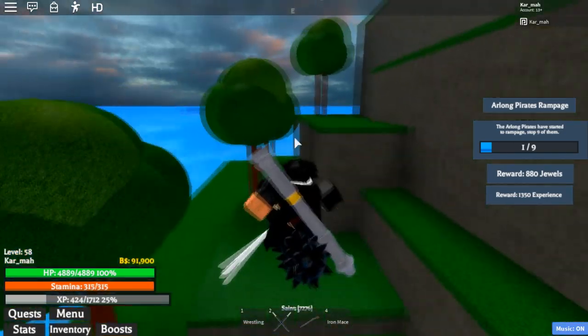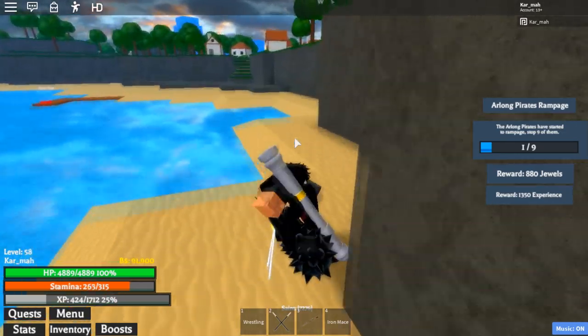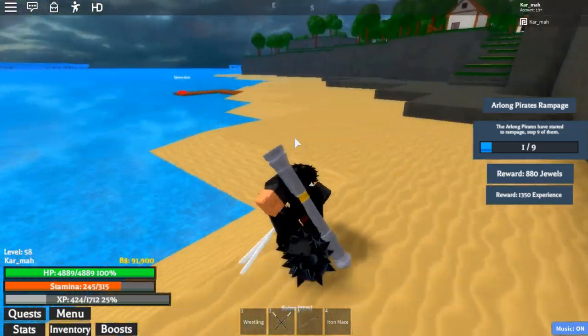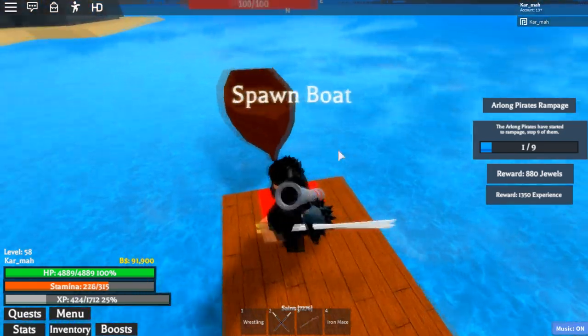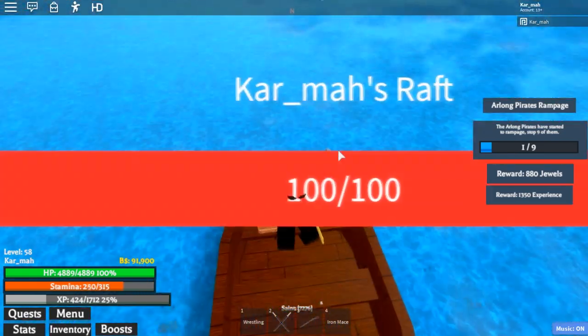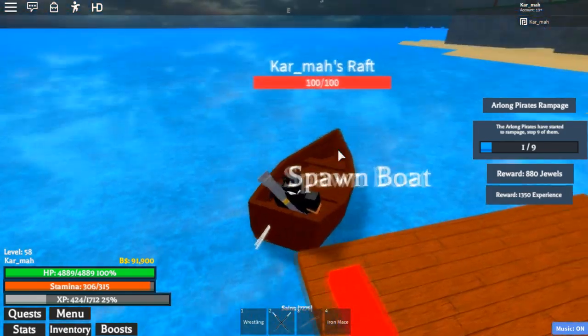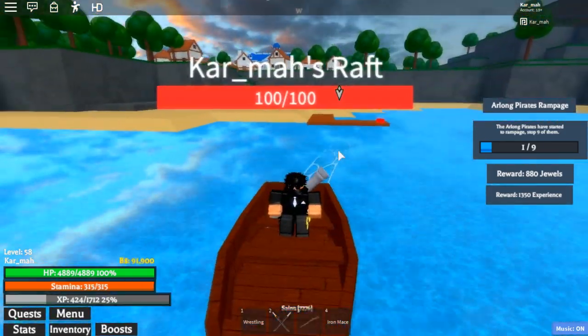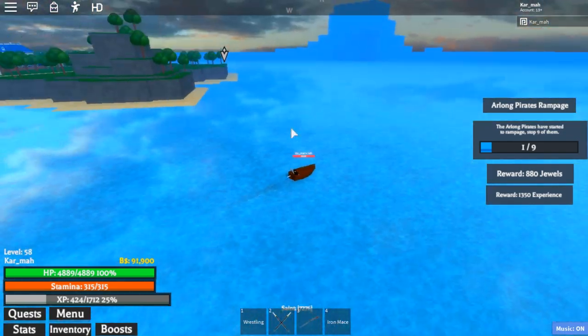To let you guys know, you don't buy the mace — you actually have to get it from a drop. That's right, there's a boss drop. There is a boss in this game; I'm not sure if you guys ever knew that, but I found out yesterday when I came back from school. I think they updated it yesterday afternoon my time.